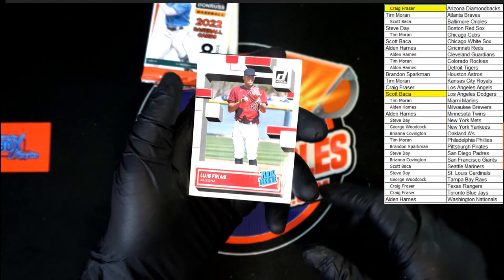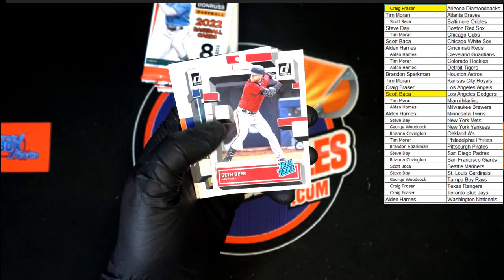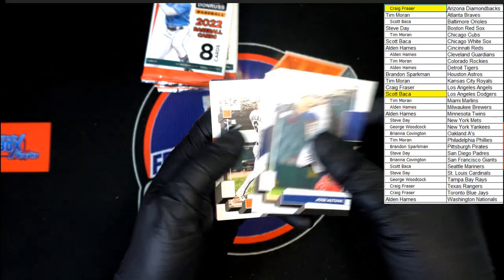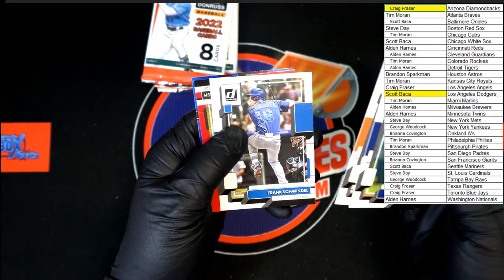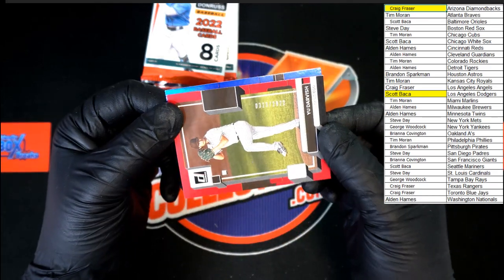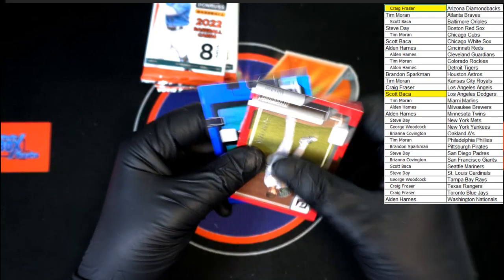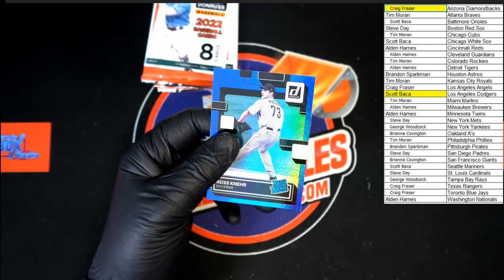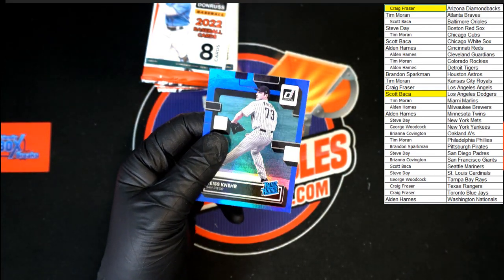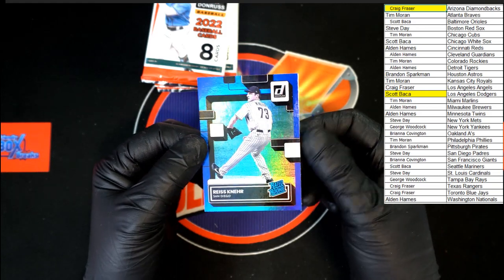Luis Frayas rated rookie, Toma 88. Seth Beer rated rookie, Jose Altuve. Mountcastle, Frank Swindell, Yu Darvish red — 323 of 2022. And Canary rated rookie hollow blue going to the Padres — that's going to Steve D.